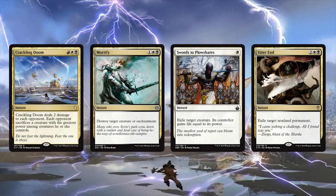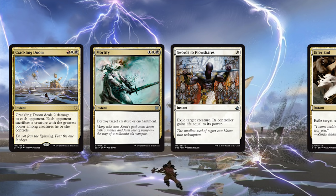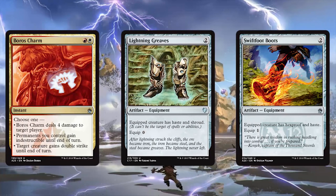We need a bit of interaction because the warriors can't do it all themselves sometimes, and we have to take advantage of the five-color flexibility available to us. We're running Crackling Doom, Mortify, Swords to Plowshares, and Utter End — a solid quartet of powerful removal spells. These are joined by a trio of protection spells: Boros Charm protects our creatures from a board wipe, and both the Greaves and Boots are designed to keep Najeela alive to get infinite combat steps.